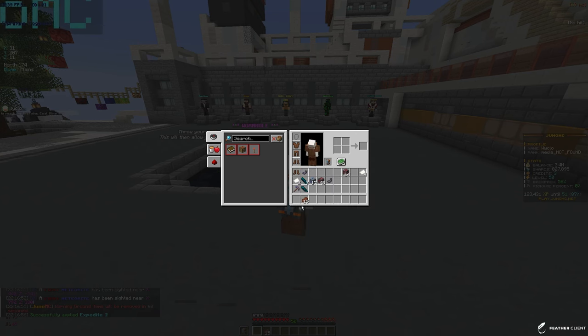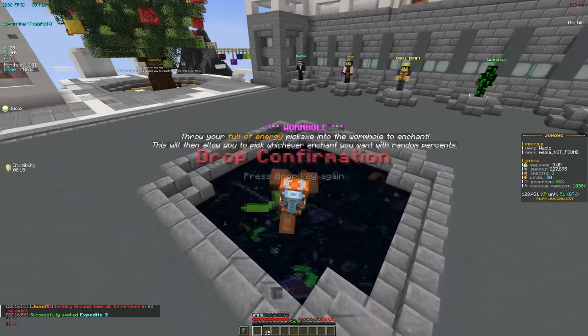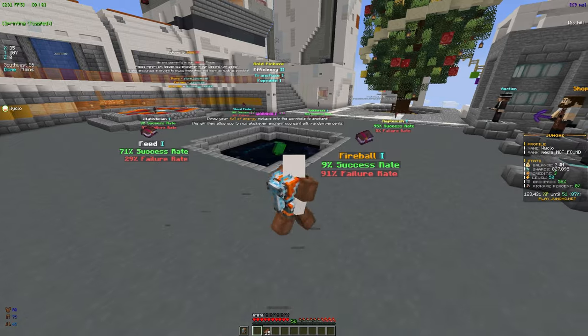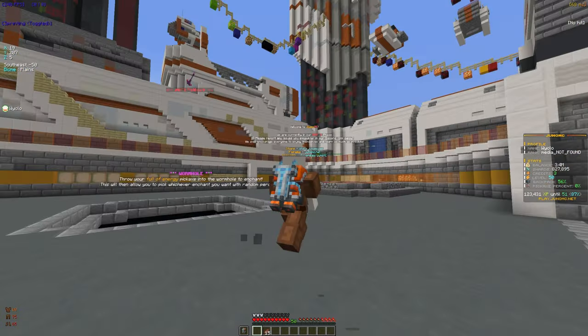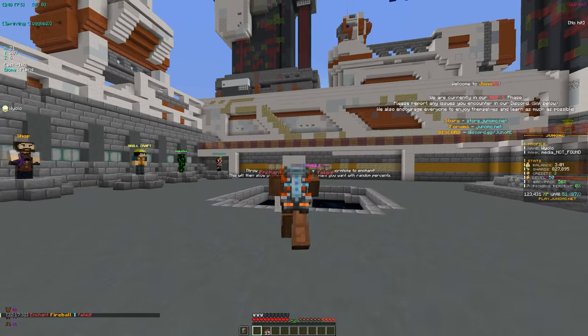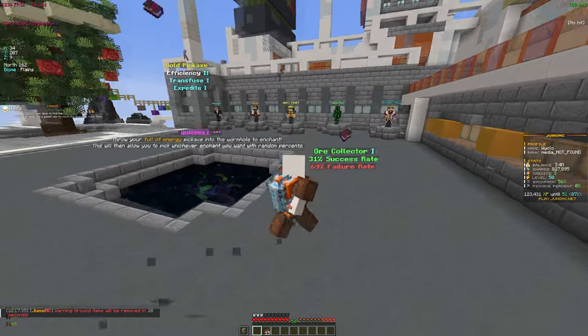We're going pretty good so far: Efficiency 2, Transfuse 1, Expedite 1. We have a few more enchants left. There are no great options so I'm going for Fireball, which is an insane enchant you want on your pickaxe. It was a pretty low percentage - only 9% - and it did fail. I didn't really expect it to apply but it would have been cool.